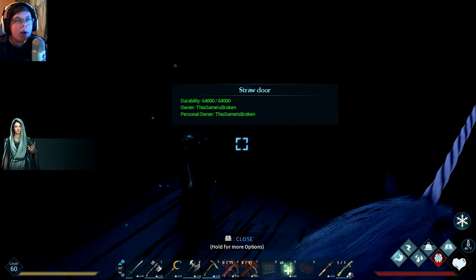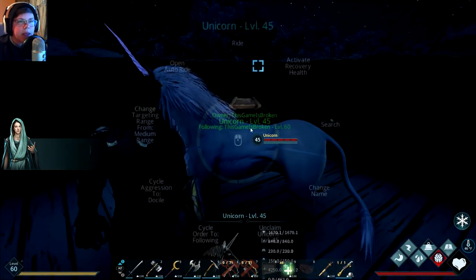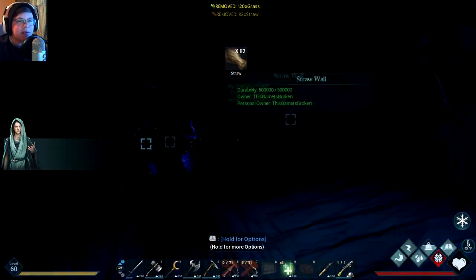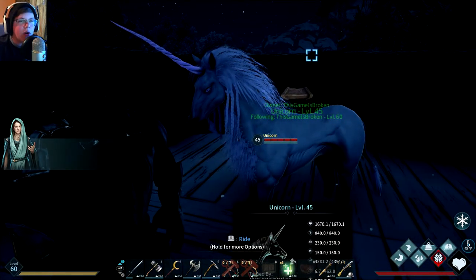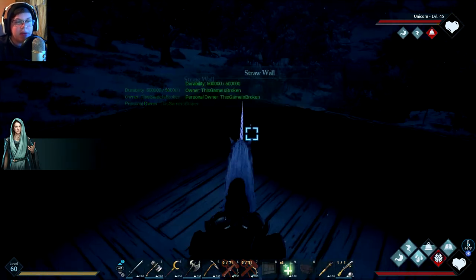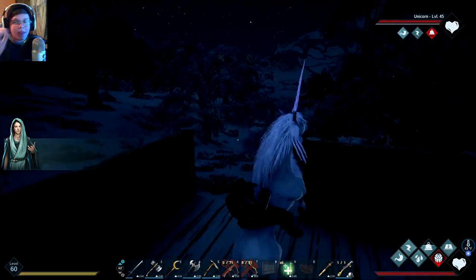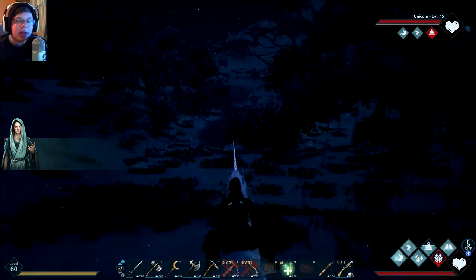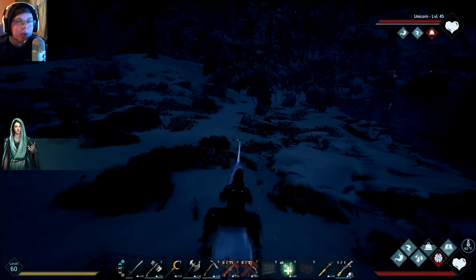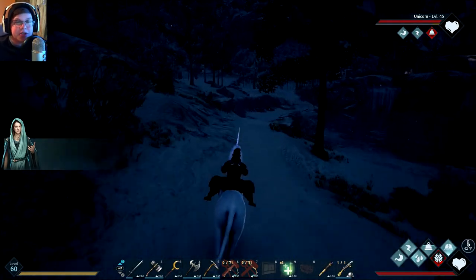We give it some food so it doesn't starve. I try to ride it out through the door but it doesn't fit — too tall or too wide — so we have to break the wall down. One cool thing about the unicorn: it doesn't need a saddle, it's one of the only creatures that doesn't. You can see its electric attack — really cool. It can also dash really really fast for a long period. Look at it dash — this thing is crazy.